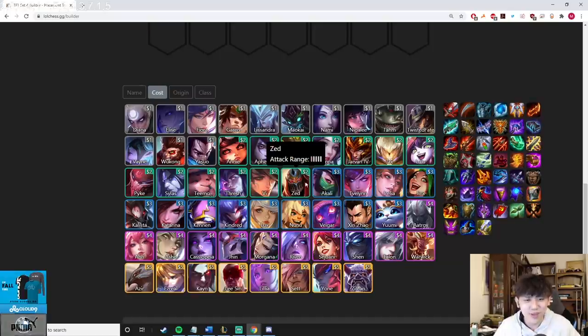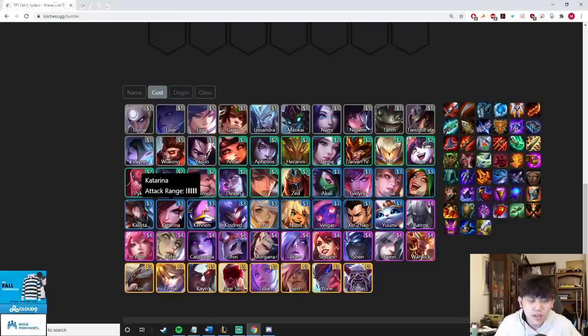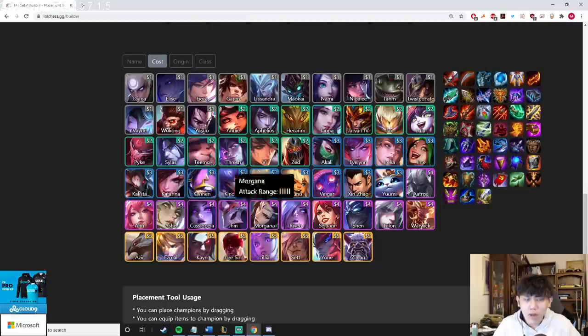Zed's best-in-slot is RFC, QSS, Runas for sure when running Ninja Zed. QSS is really preferred especially since Dusk is in the meta, and Runas is also really good. If you're playing Zed and want to win you need those three items. Kindred uses Blue Buff, Jewel Gauntlet, Locket, Zeke's — probably the best three-cost in the game. Katarina can use Gunblade, Titans, QSS, Rabadon's, IE — there's a best-in-slot but like Diana you can play whatever. Vegar needs Blue Buff plus a tier item like Hodge or Ludens, and then Gunblade as the last item.